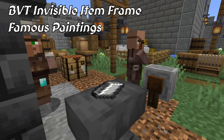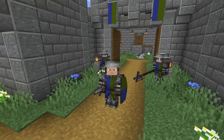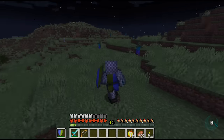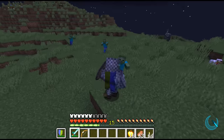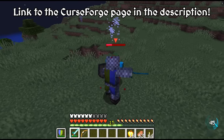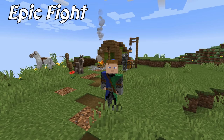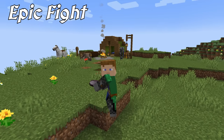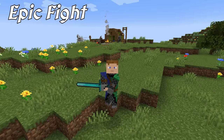A couple resource packs I used include BVT Invisible Item Frame and Famous Paintings, but you can try out any resource pack you like. Before I end this video, there is one very particular mod I have to address. There is absolutely no way I could make a review on Epic Knights without at least mentioning this mod — of course, I am talking about the Epic Fight mod. How could I possibly review Epic Knights without covering Epic Fight? Epic Knights was designed to be compatible with this mod. If you want the two mods to work together, you will need to check out Epic Knights' CurseForge page for instructions on how to get the files necessary to make it work. Epic Fight is a mod that completely overhauls the combat system in Minecraft. It adds new attack animations for both players and mobs that makes fighting in Minecraft more challenging and more satisfying.